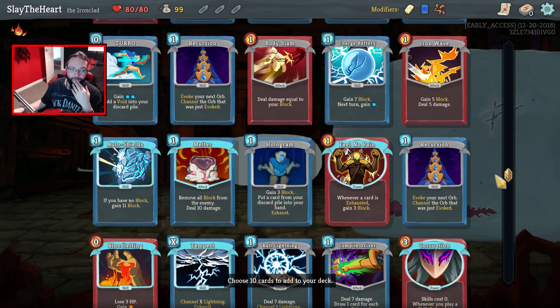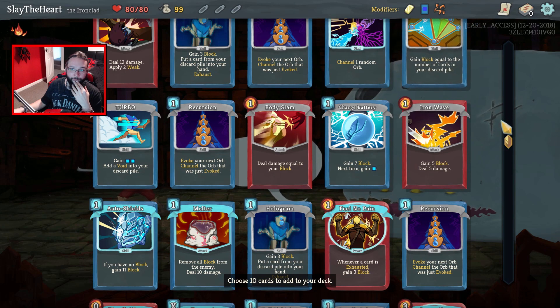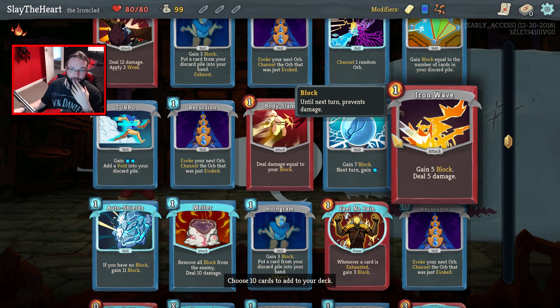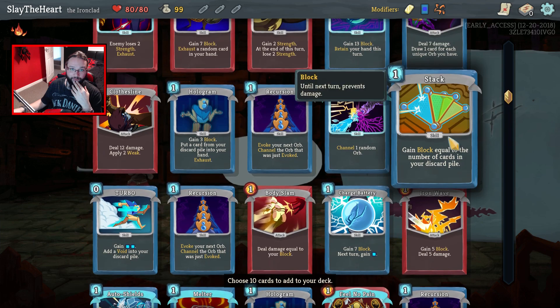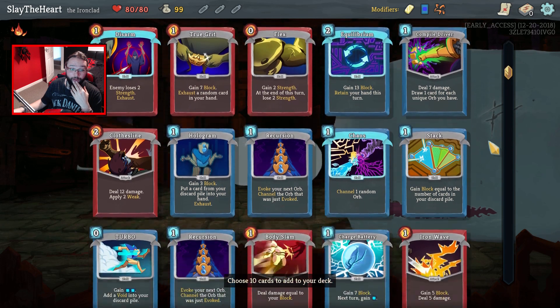But you want to know what else I see? We can upgrade cards — yes! You've got your Body Slam, Auto Shield, Charge Battery, Iron Wave, Stack, Holograms, True Grit, and Equilibrium even.